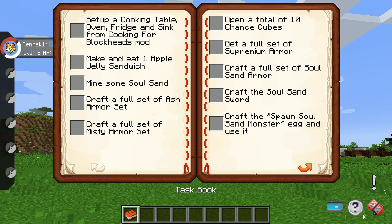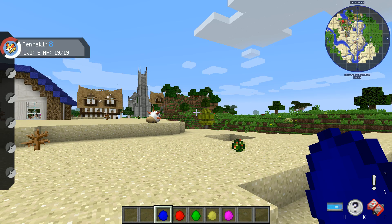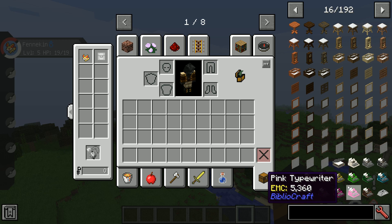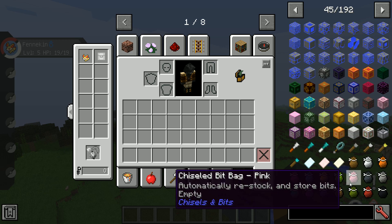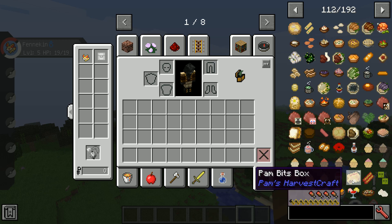There's also now a questbook. There's also still Pokémon stops, however they now give you new eggs that you can hatch. There's also a lot of new mods in it that includes tech mods and a lot of new mods that were not in PokémonCraft.